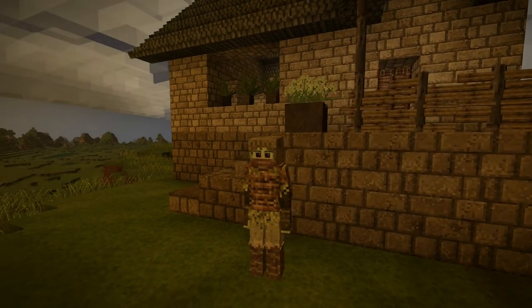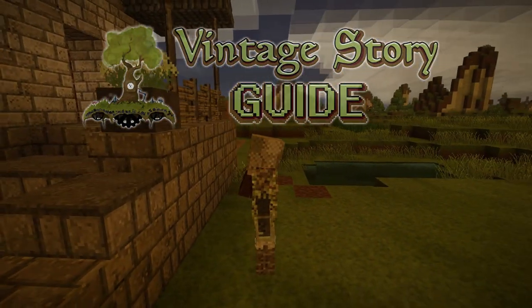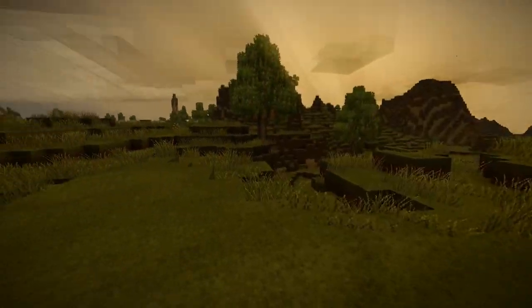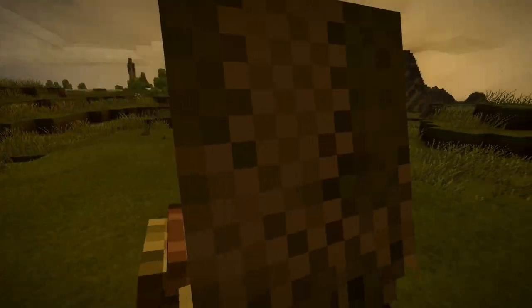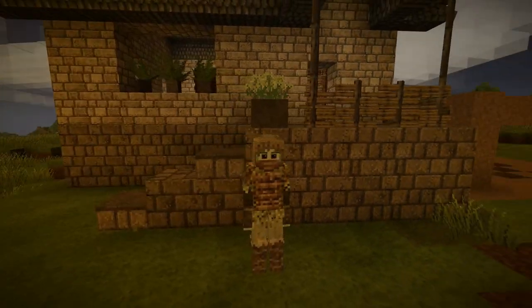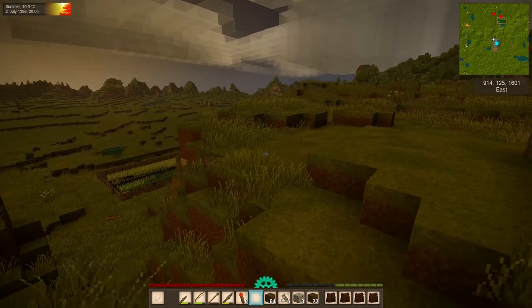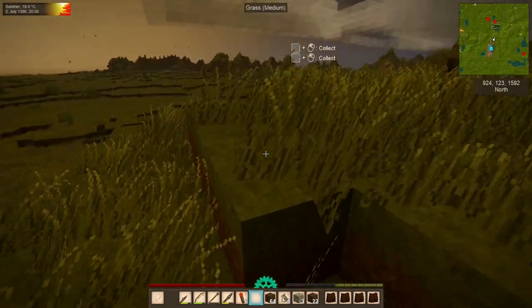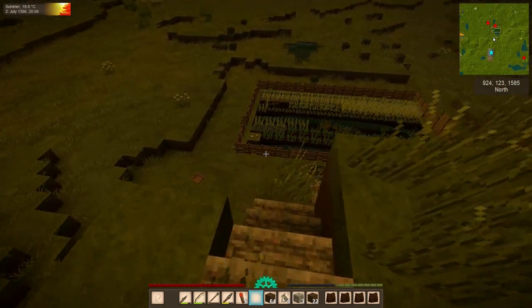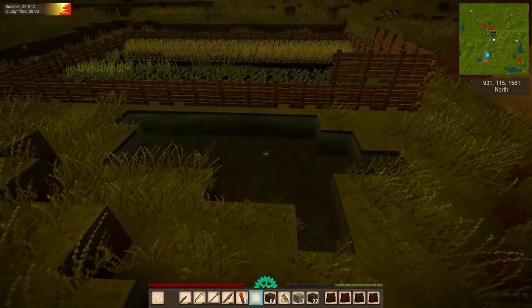Hello everyone. My name is Kurazar and welcome back to the Vintage Story Guide. We are back in the world, having just finished our house. I spent a little bit of time organizing, but I haven't made any of the changes to the house I mentioned in the previous episode. That's because I didn't want to let these turnips sit here in the field much longer — we want to get them out of the ground so we can replant them and begin rotating our crops.